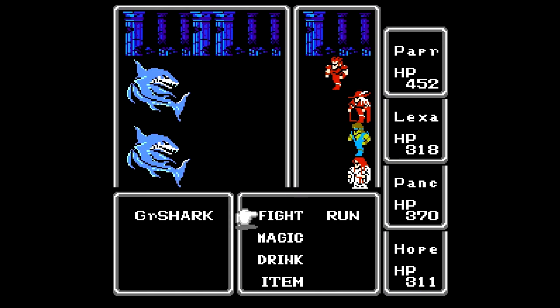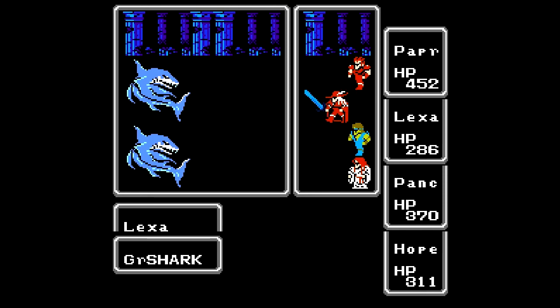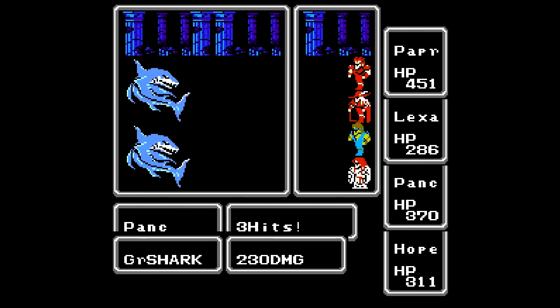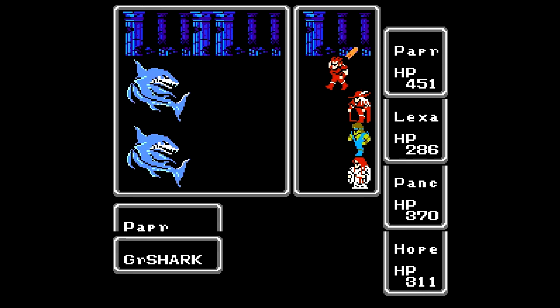And we have another new enemy — the gray shark. These things are just like normal sharks except they have more hit points and maybe do a little bit more damage. Nothing too worrisome. I think they have like 300 hit points or so. Take them out as quickly as possible; they shouldn't give you any problems.